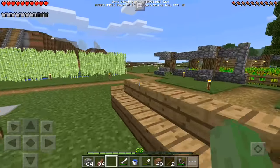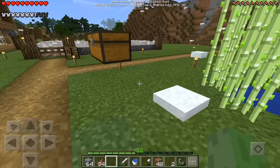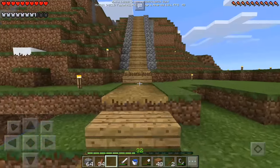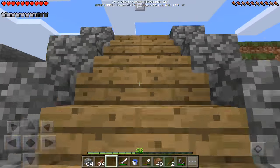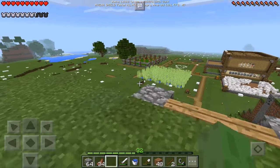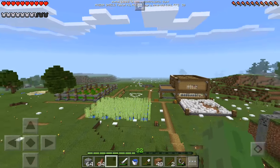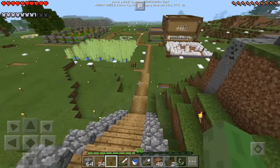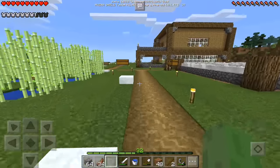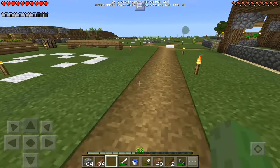Hey what's up guys, it's double A12 here and welcome back to another episode of the Let's Play. In the previous episode, let me give you guys a recap of what happened. We literally just made this pathway, the staircase, and made our way up here. I did clear out some areas to build and elongated the pathway. We're on episode 11 guys, we're on double digits, so I think it's finally about time that we step up our game.